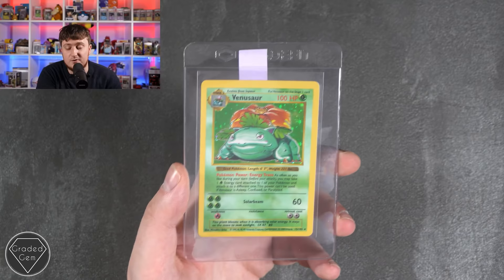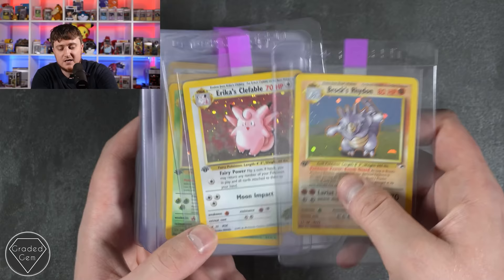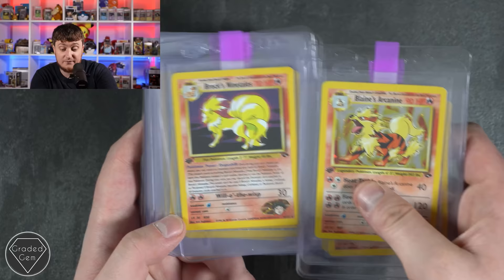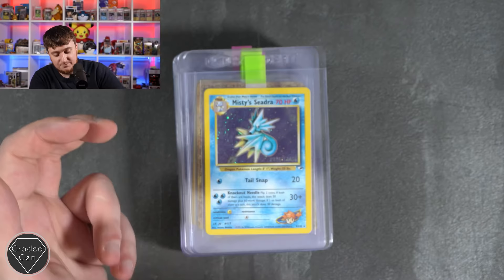Keith, you are up next starting off with a stunner — Chansey first edition, Clefairy, Hitmonchan, Nidoking, Poliwrath, Zapdos, Machamp — really nice Base Set first edition cards, best of luck with those. Brock's Rhydon, Gym Heroes first editions, nice to see. Then Gym Challenge first editions — Blaine's Arcanine, Blaine's Charizard first edition then Unlimited, Giovanni's Gyarados, Persian, Koga's Beedrill, Misty's Golduck, Gyarados, Giovanni, Koga, Sabrina. Clefable from Jungle, Aerodactyl from Fossil, the pre-release, Dark Gyarados pre-releases, and Misty's Seadra as well.